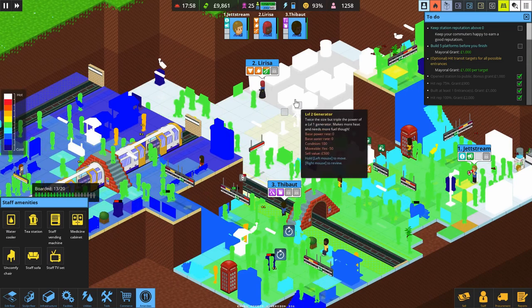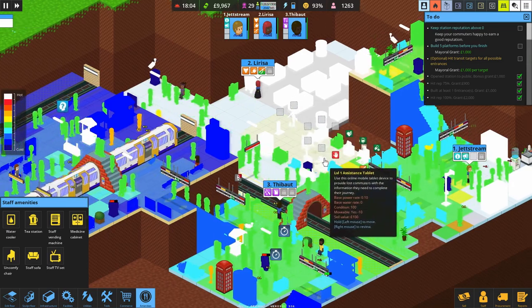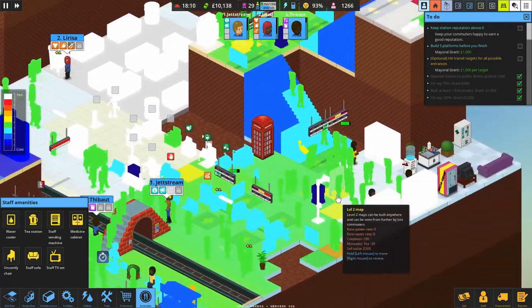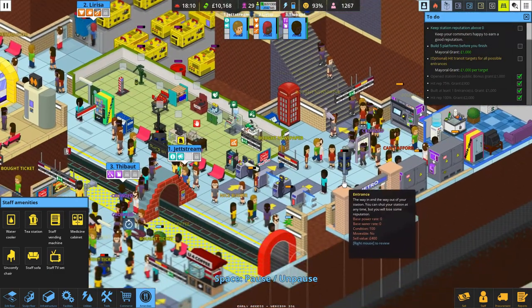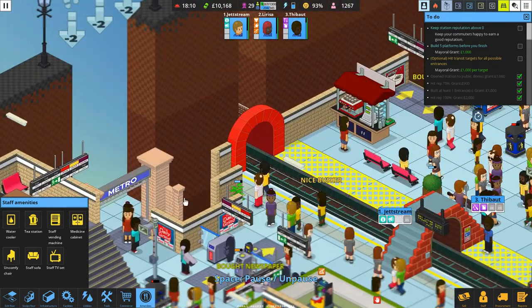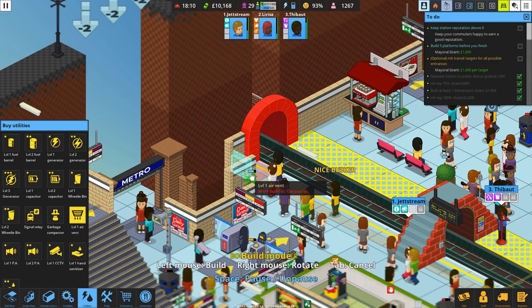This area — the generators are the biggest source of heat. A lot of heat coming in through here. We even have a red tile — a formally red tile. That's no good. Let's do something about that. I do not like red tiles. The ventilators — the air vent is our number one weapon against that.